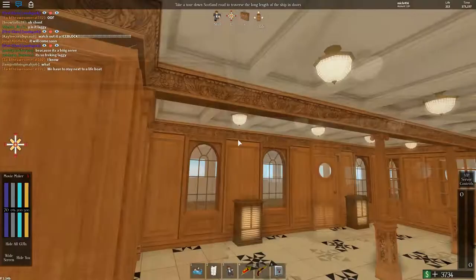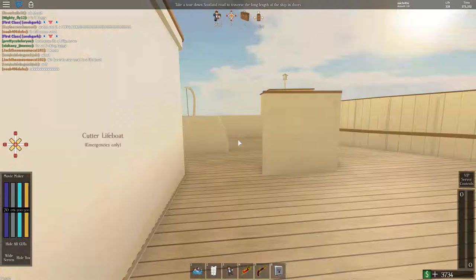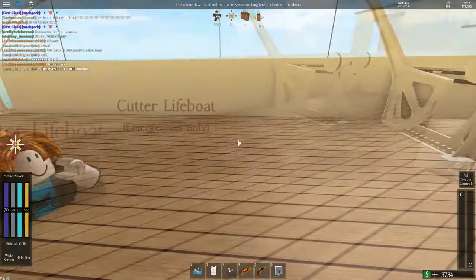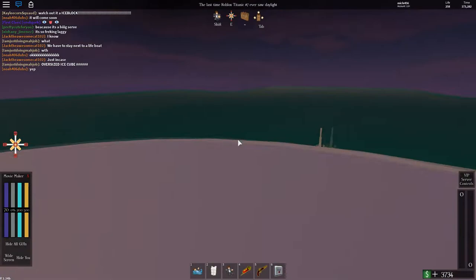So it looks like it's getting a bit darker. Let's go ahead and go up to the boat deck so we don't miss any of the action. The sun's setting. No crew on the bridge — seems I'm the only crew member. I don't know where the other person is; there is one other person. I'm going to go to the crow's nest.